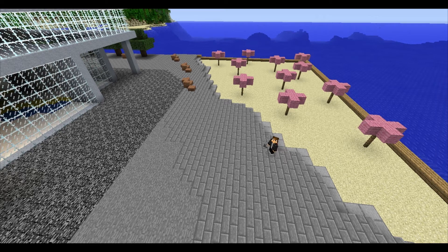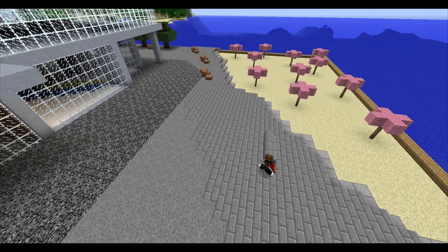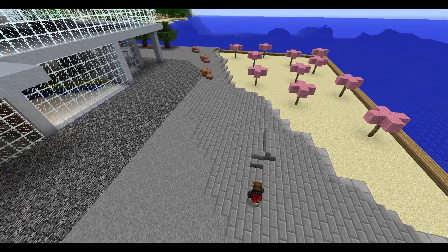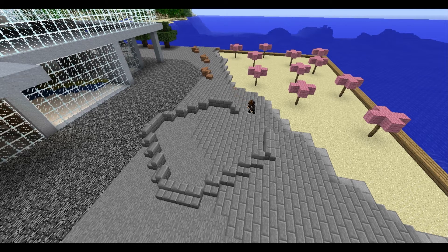All you need is three blocks, some half steps, any type of block, and a bucket of water and you're good to go. I'll show you the base of the water fountain that's going to catch all the water. Throw three or however many half steps down and just make it uniform the whole way around. Alright, so we got the base of our water fountain.